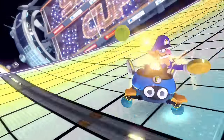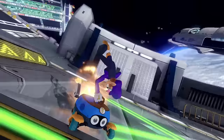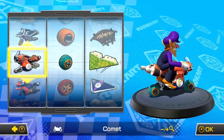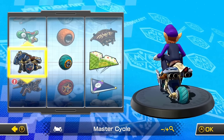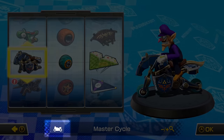It's important to point out that in terms of drifting, there are two distinct classes of vehicle in this game: inward drifting vehicles and outward drifting vehicles. Inward drifting vehicles are all sports bikes and include the Comet, Sport Bike, Jet Bike, Yoshi Bike, and Master Cycle. These bikes all have a special icon next to their name to indicate that they are inward drifters, just in case you ever forget.